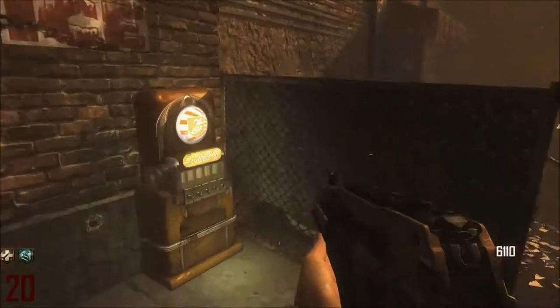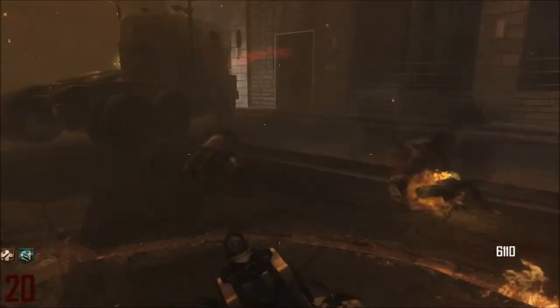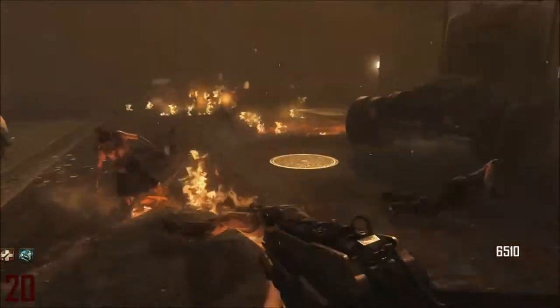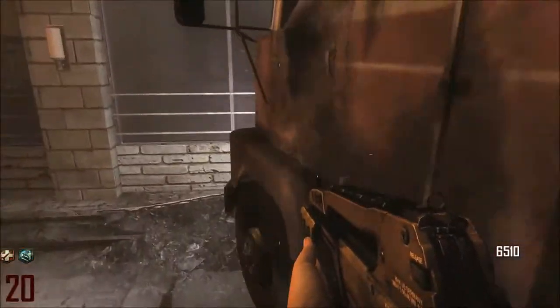What you want to do is just sparrow your bullets into the zombies before you pack-a-punch, as it saves a lot of points. I'll go on to the pack-a-punched version of this next.